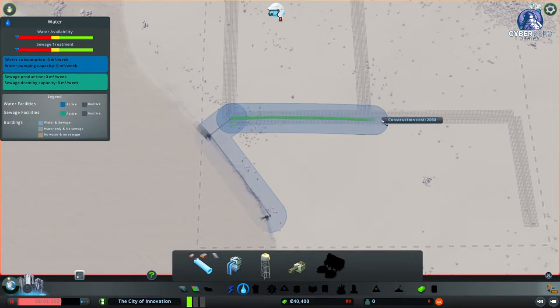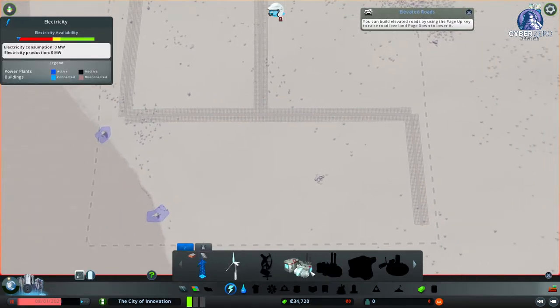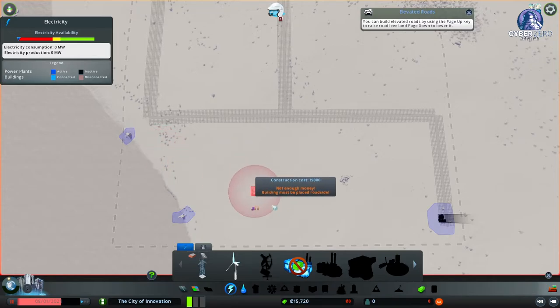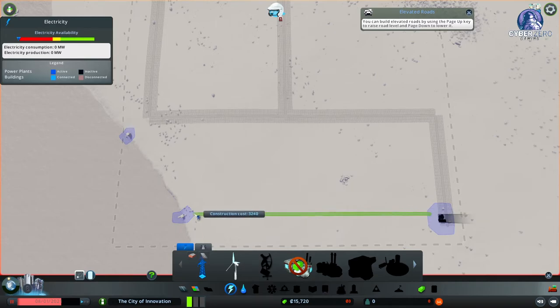Now I'm going to run the water pipe along the roadway over to where our power is going. Then we'll plop down the power station — short and dirty, we're going to burn coal. It's all we can really do right now; we just need power.